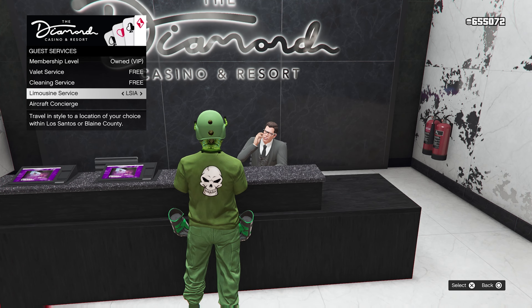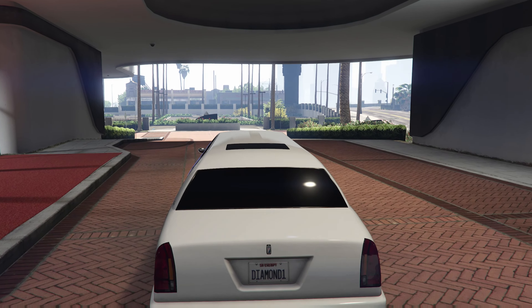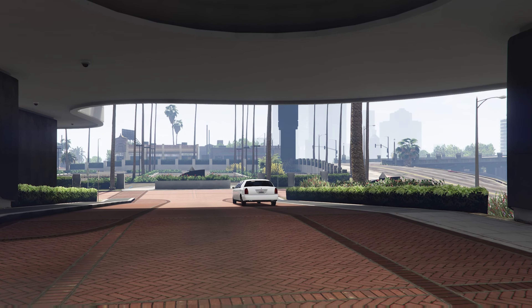The first thing we're going to need to do is make our way over to Pulido Bay. I'm over here at the casino so I can fast travel over there. The reason we need to go to Pulido Bay is because the job we're going to be starting up sends us all the way out there — that's where the BF Dune Buggy is going to spawn.